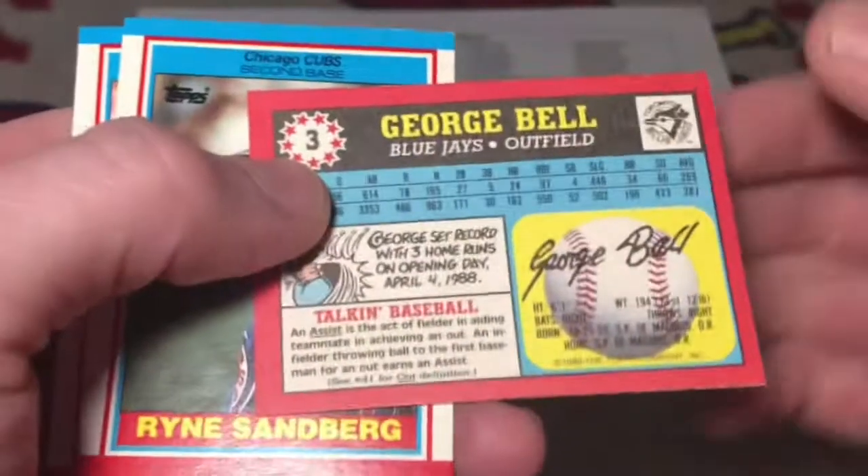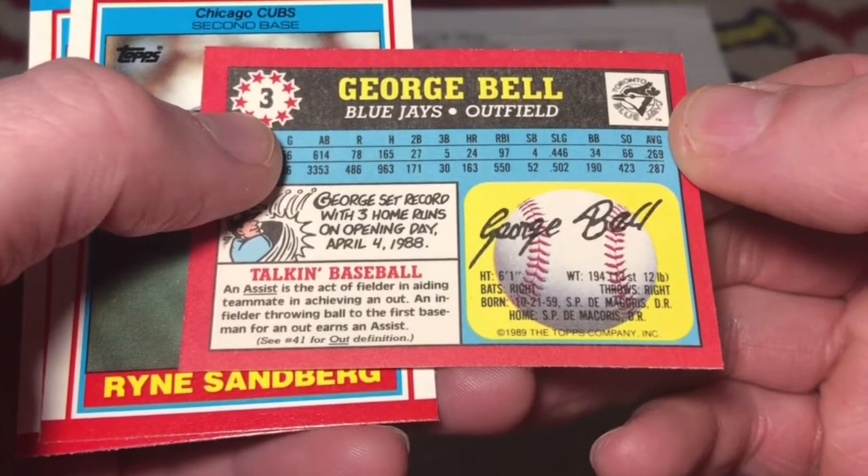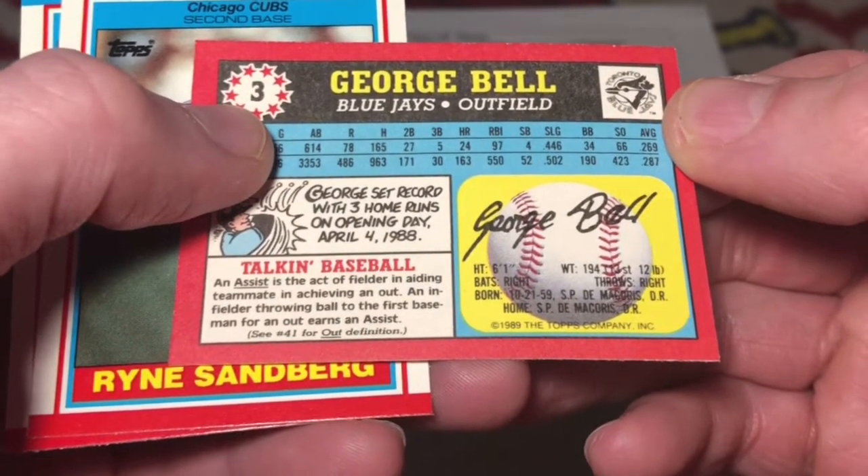George Bell. An assist is the act of the fielder in aiding a teammate in achieving an out. An infielder throwing the ball to the first baseman for an out earns an assist.